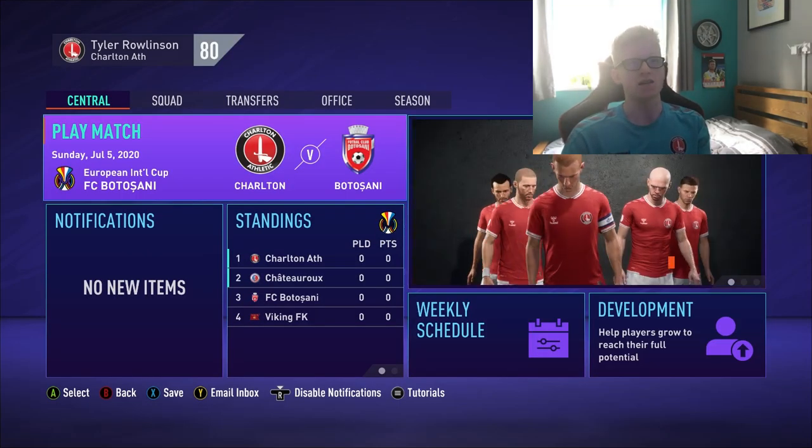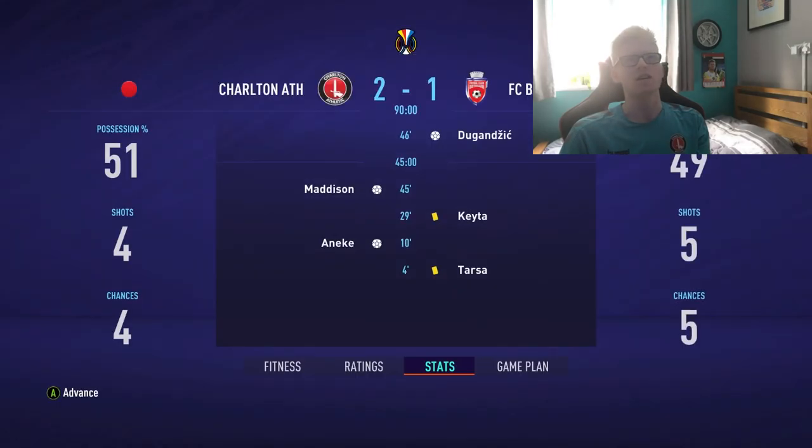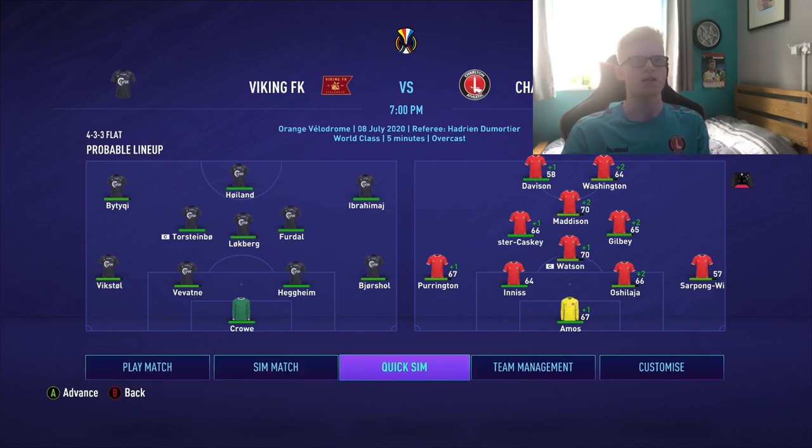Our first pre-season game is against FC Bottasani. I'm just going to do a quick sim — it is pre-season after all. And we do get a win: 2-1 against Bottasani, with Anike and Maddison with the goals. A very tight game with possession very even. Our second game is against Viking FK — they drew their first game against Ashtarou. I've brought in Ryan Innes for Jason Pearce, Foster Caskey for Johnny Williams, and Josh Davison up top instead of Anike due to fatigue.